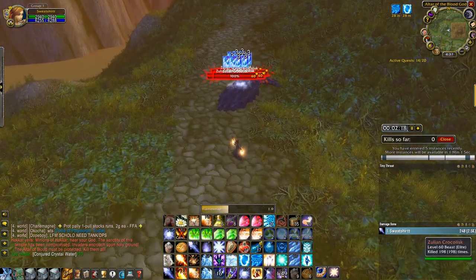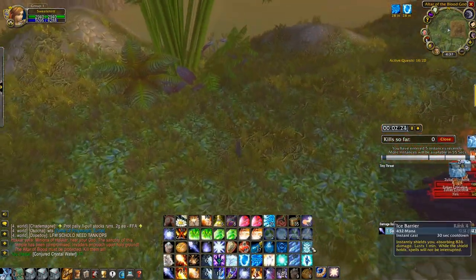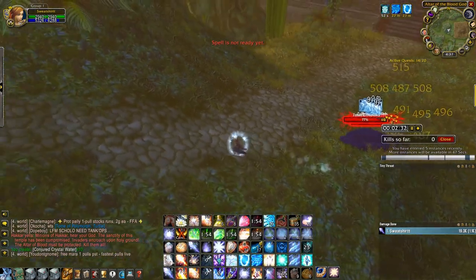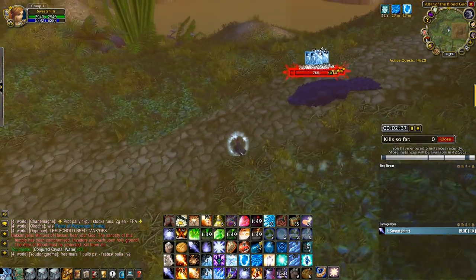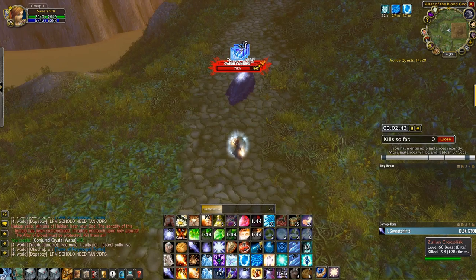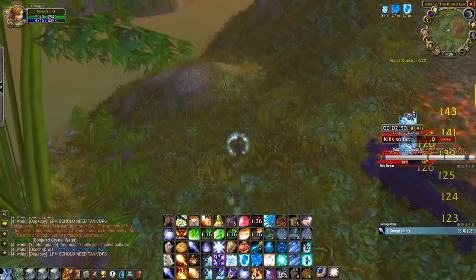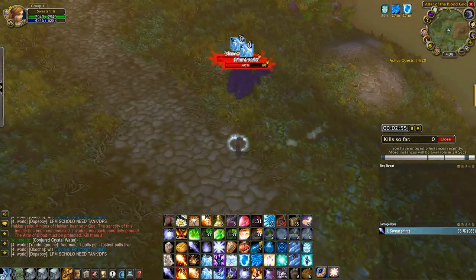The more Shatters you get off the better, because with Master of Elements specced in, you'll actually conserve quite a bit of mana. These Crocs will not only die faster — reducing the chance of hairy situations if you get spell resists on your Nova or Cone of Cold — but it's just better overall and faster. If the pull goes perfectly, we shouldn't need any consumables other than the Mana Gem. I like to use my Mana Gem early in the pull so I can potentially have a second Mana Gem down the line if I need it.